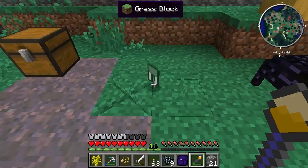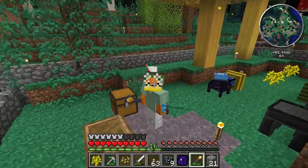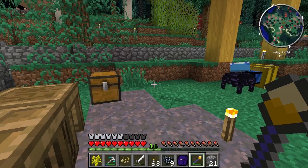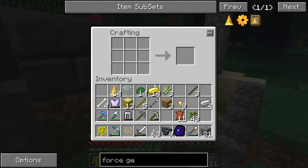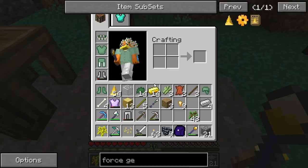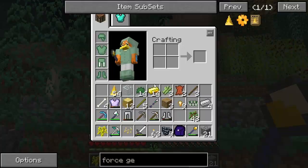With this force armor we basically get to look like Link. Let me put away some stuff and make the rest — some boots and a helmet. Boom! Ta-da — a full set of force armor, which is actually a little stronger than iron straight from the get-go.